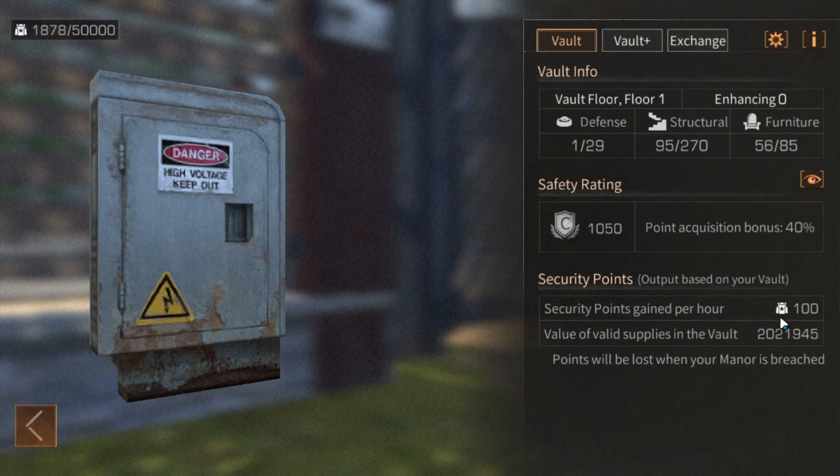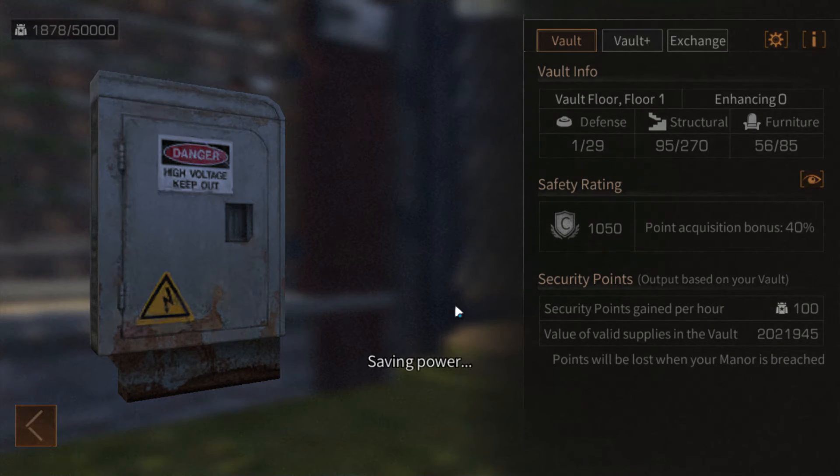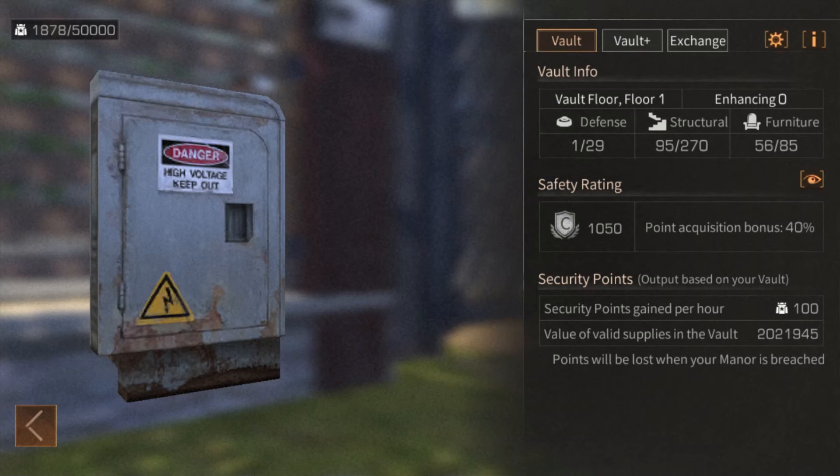As a C rank manor, you'll earn around 3,300 points a day versus 4,800 points a day as an S rank manor. Over a month, that's roughly 100,800 points at C rank versus 144,000 at S rank — a 40,000-point difference from security grades alone. This makes it very important to deter attackers through creating an elaborate maze, placing drones on standby, adding base defenses, or simply joining an active camp. In short, you can always just get more friends.